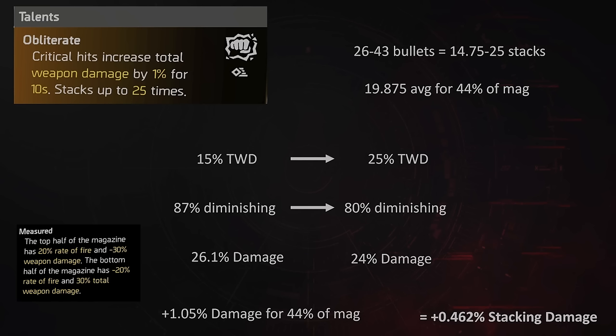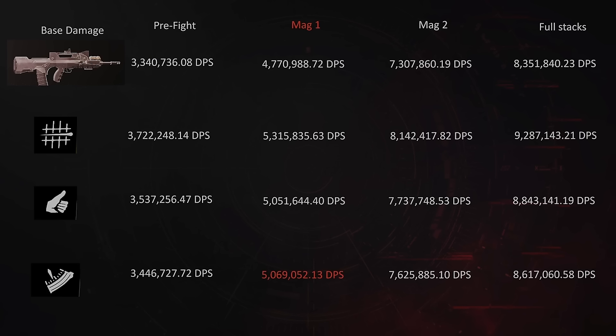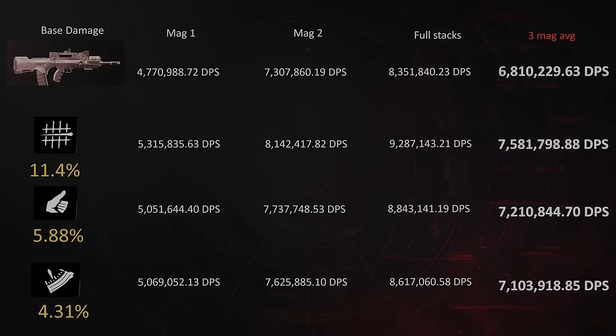When we do the calculations, from a cold start the first magazine of Measured is now producing more damage than Optimist. It's not until the second magazine — when Obliterate is at full stacks — that Optimist starts to take the lead. Taking a three-magazine average until full Strikers stacks are reached, the results show Measured has once again closed the gap.